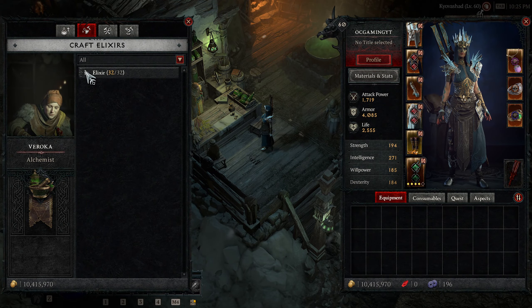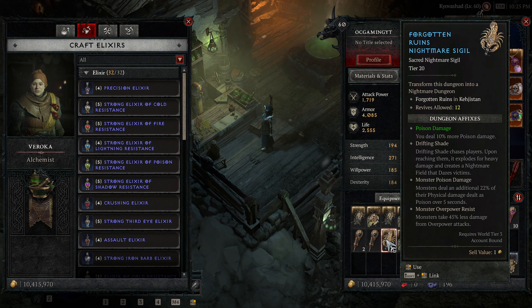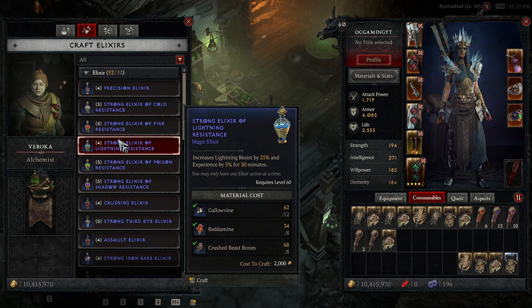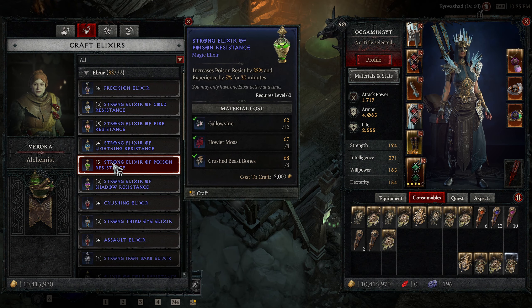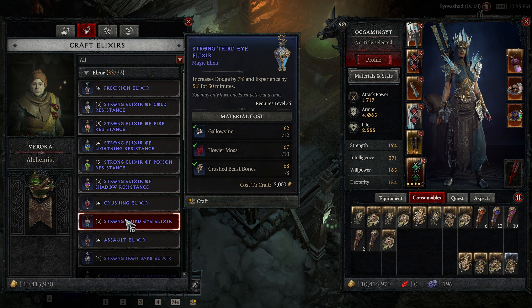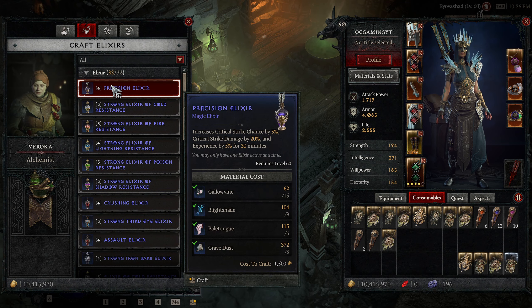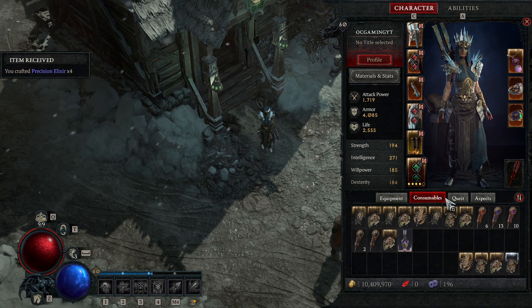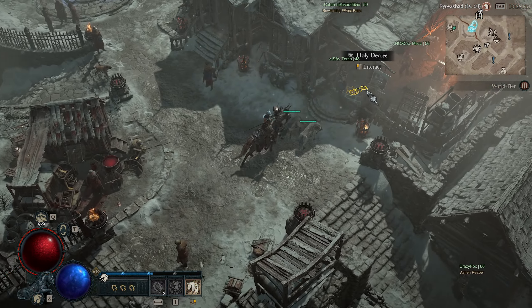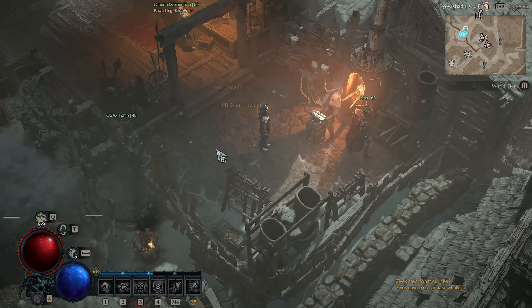Get these elixirs crafted — I don't even know which ones I want to use. Not doing that one, not doing that one, not doing that one, not doing that one. Do we go with damage or something else? Do armor or we can do critical strike chance — just do critical strike chance. While I'm here might as well go ahead and do this too.